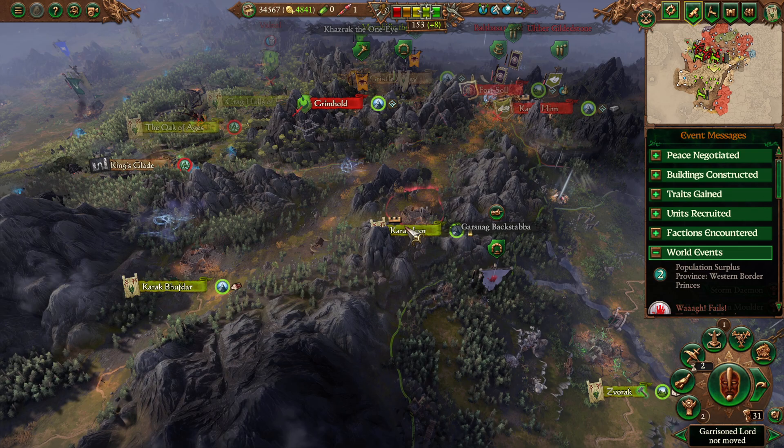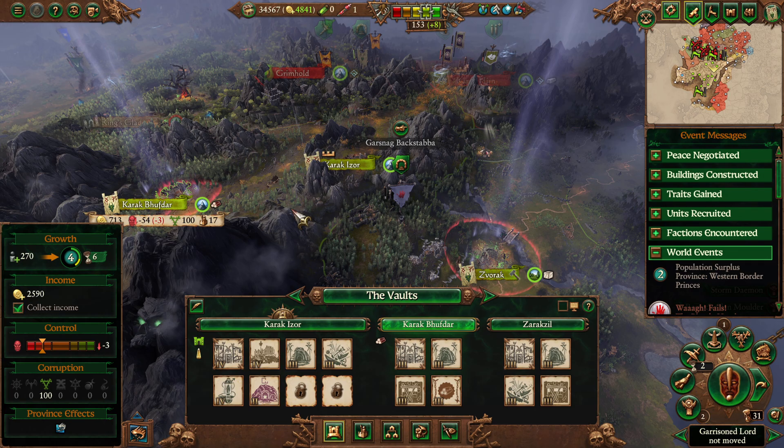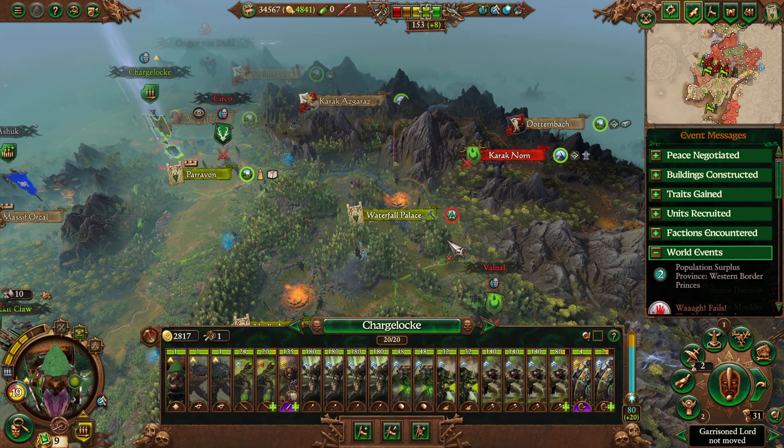The fact that Gelt is there is interesting. Most likely he's going down here. If he goes for Karak Azor he'll fail, but he could attack Karak Bufdar again. It does look like he has a much stronger army than last time — he's got handgunners, mortars, Eldred's Guard, and probably other better stuff. Zvorak is going to be in trouble if that's where he goes, although maybe Gelt will ignore it by virtue of us being here.